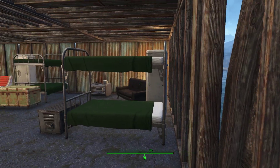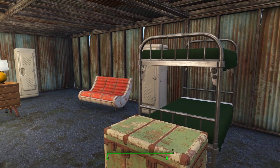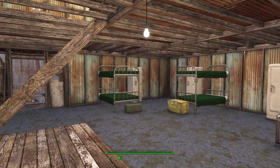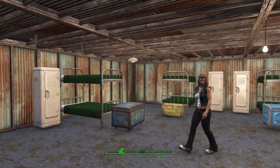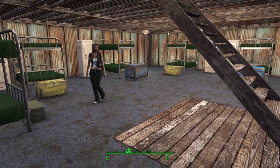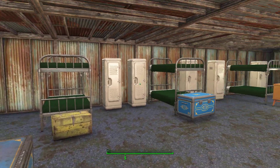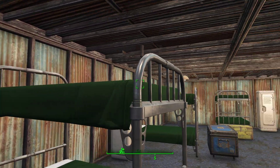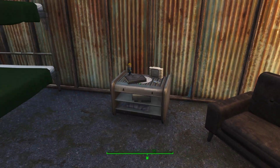In here is the main sleeping area. Each bunk bed is from the Snap Bed mod, and each mattress counts as a separate sleeping spot. I've decorated it with little trunks at the end of the bottom bunks and lockers for the top bunks. There's also a little sitting and reading area over here.